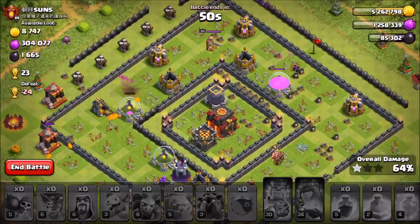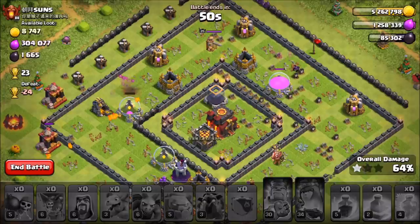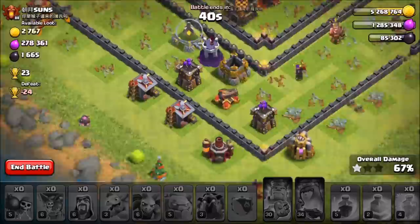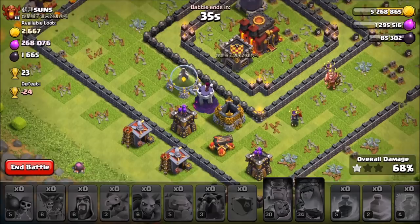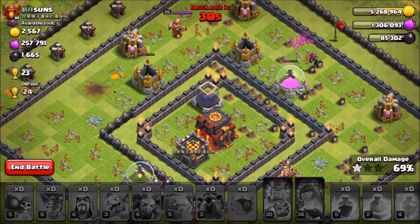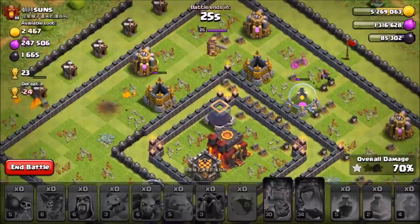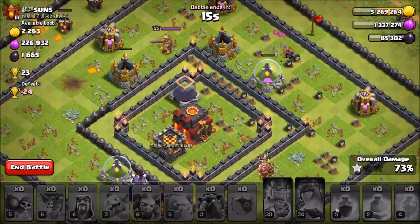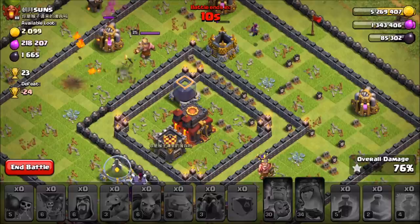We're not going to get the three star but we're getting tons of loot — we definitely won the raid. This is literally the first time I've used this comp. It was kind of effective — maybe I should have saved a few extra Loons back here, used an extra Haste instead of one of the Rages. The Freeze was pretty nice though. We'll let this clean up and get as much loot as we can.